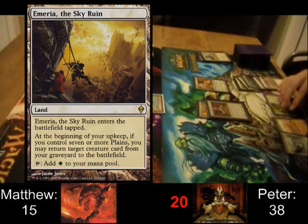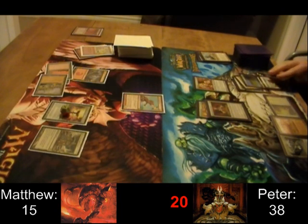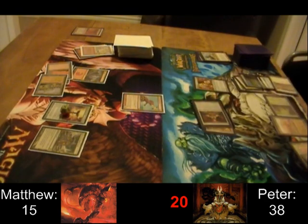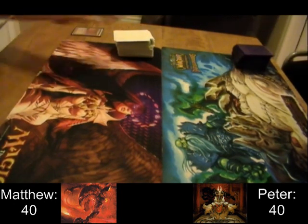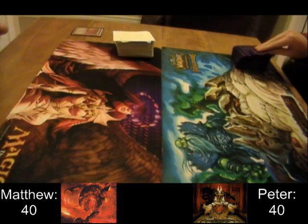Barbed Battlegear — 5 mana for a 4 power boost is pretty damn efficient. You don't need one of those expensive swords to go all the way with a Voltron general. That'll do the trick. So on to game 2. That was a pretty fast game 1 — I think this one's going to go a little slower.